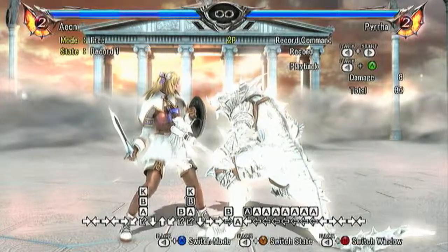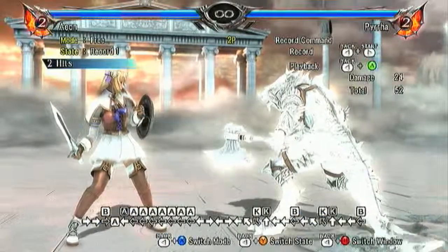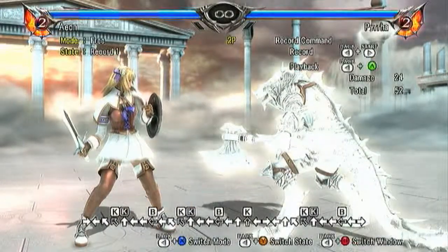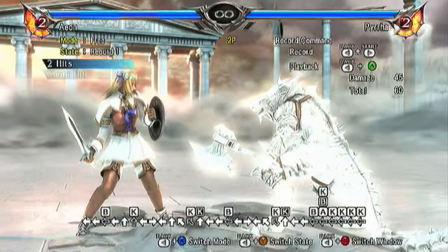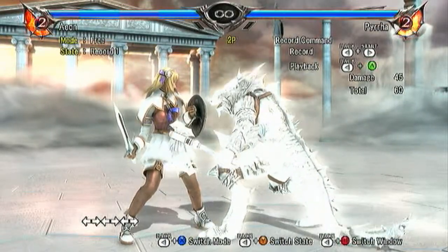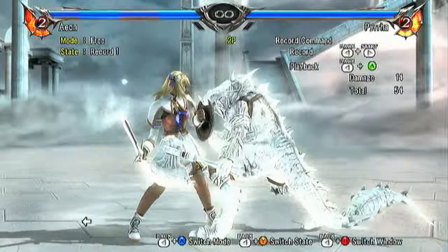Here's an interesting thing: if you do 7K into 6-6B, it will always combo. The problem is actually pulling off the 7K. If it hits on counter, it is guaranteed they cannot ukemi out of it. If they simply lay there or try to ukemi back, their reward is a fireball to the face and it continues. It is all not guaranteed, but Eon is very situational. I was not sure how to put them into a counter state, but that worked pretty well.